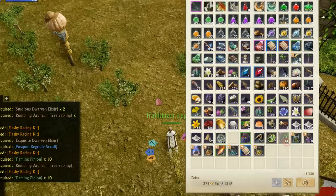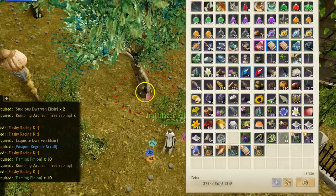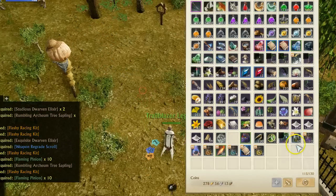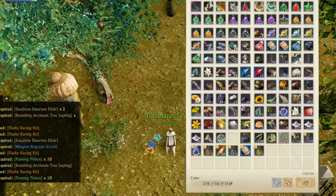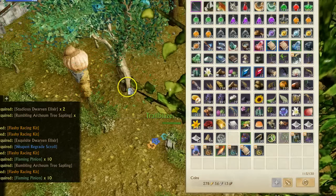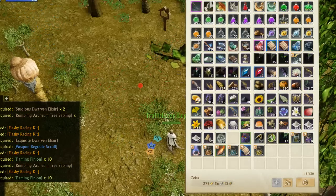We go ahead and plant them - they harvest in an hour, they guarantee to drop archaeum, and there's a good chance, supposedly from the Korean data, of thunderstruck trees. They said approximately around 10% chance for a thunderstruck tree, which is huge. Thunderstruck prices have actually dropped fairly dramatically in the last hour or two - they're down to around 700-800 gold on our server.